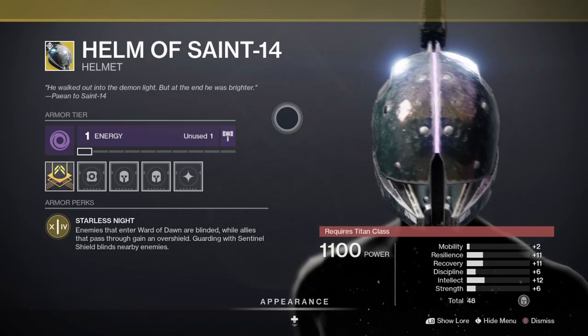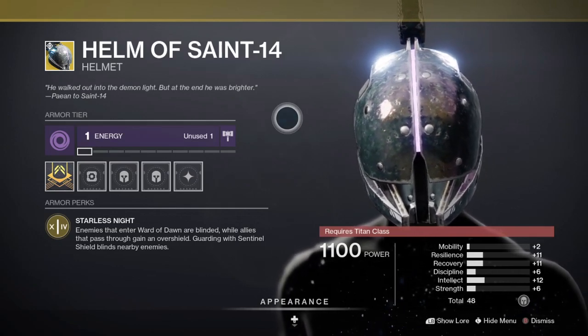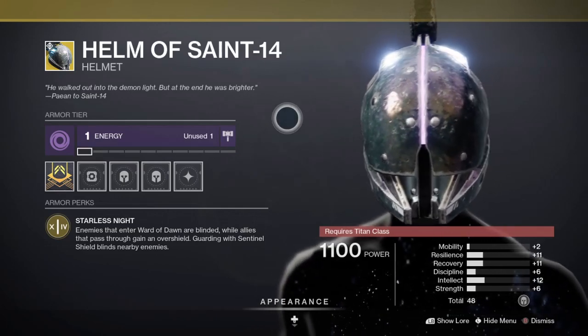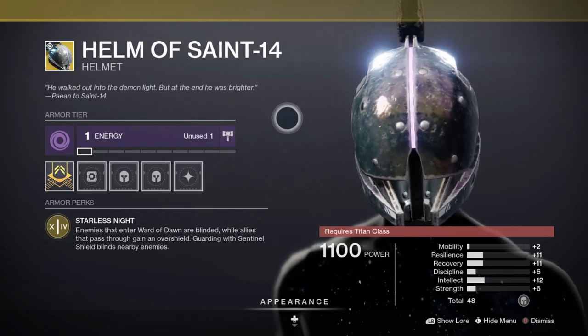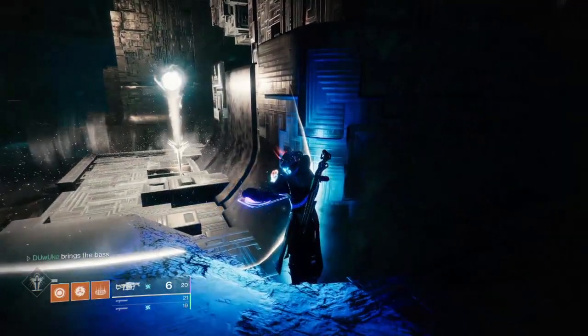I would suggest a Bubble Titan with Helm of Saint-14. The bubble itself is pretty obvious, as the 35% damage buff will be paramount to success. The Helm of Saint-14's instant overshield ability will be incredibly useful if you are able to weave in and out of it as needed while being hit by splash damage and getting healed by the well. Therefore, you are going to want it close to your damage setup.